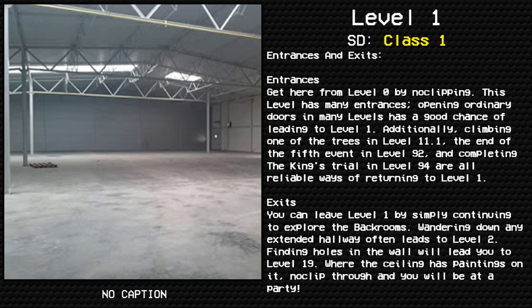Entrances and exits. Entrances: Get here from level zero by no-clipping. This level has many entrances — opening ordinary doors in many levels has a good chance of leading to level one. Additionally, climbing one of the trees in level 11.1, reaching the end of the fifth event in level 92, and completing the king's trial in level 94 are all reliable ways of returning to level one.